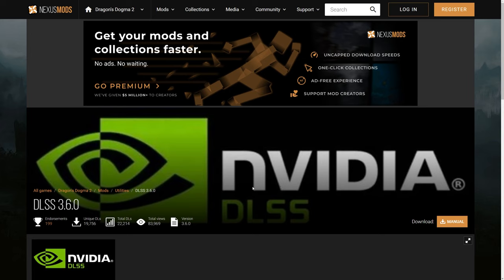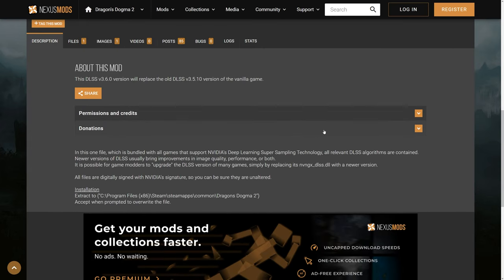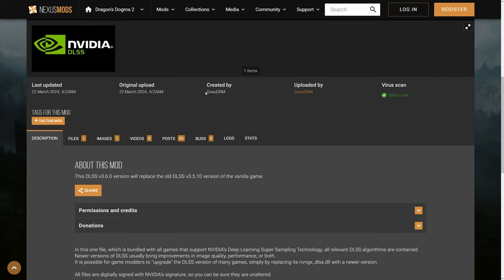Now, there is also this mod if you do not have a 40 series GPU — it will not double your frames, but it will make things work a lot better. It just makes it so that DLSS jumps up from the old version 3.5 to 3.6. Credit goes to DRM who uploaded and created this. My friend used this and it didn't double his FPS, but things aren't hitching anymore — things are running a lot smoother. So I strongly recommend this if you are not on a 40 series.